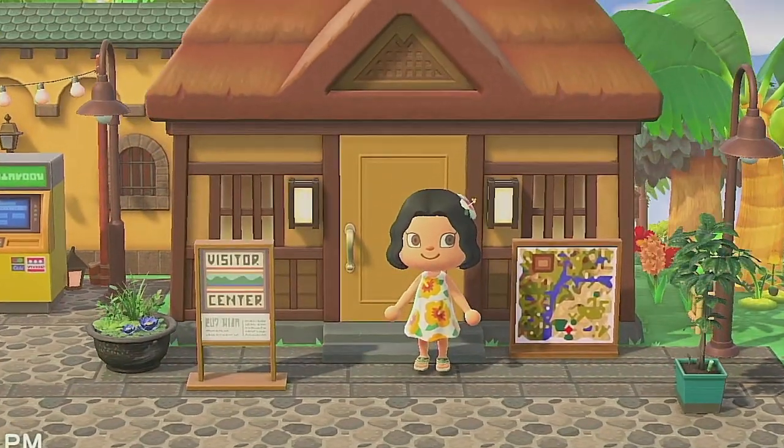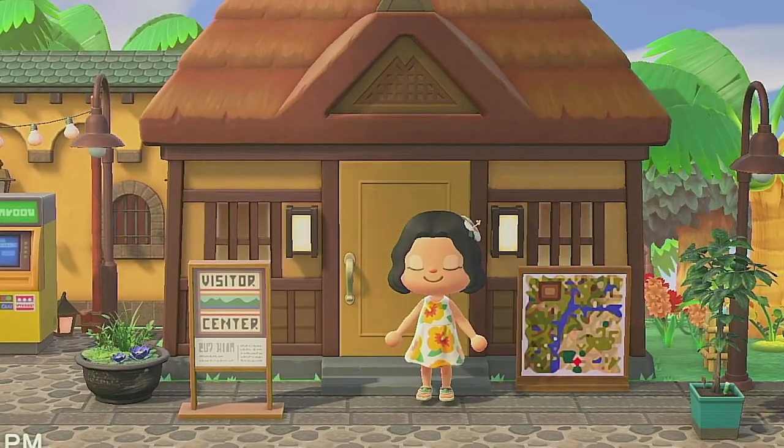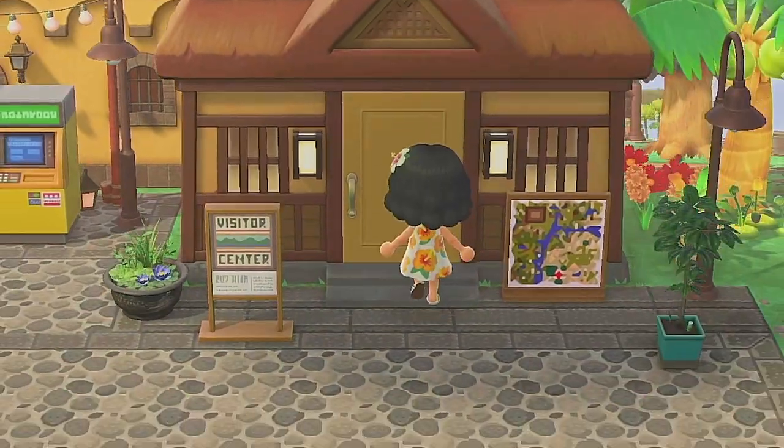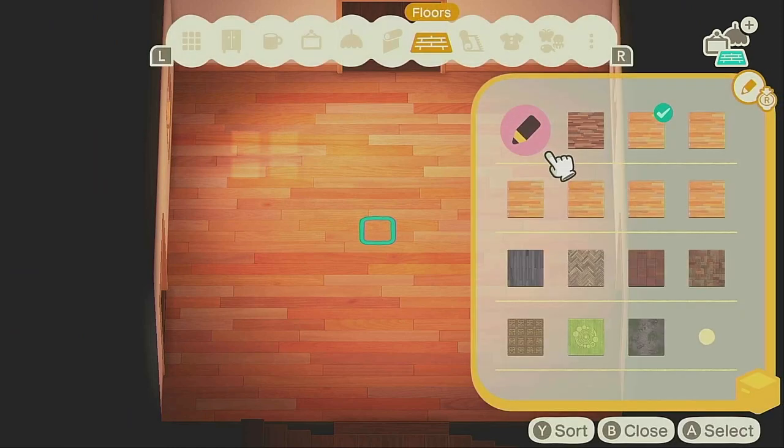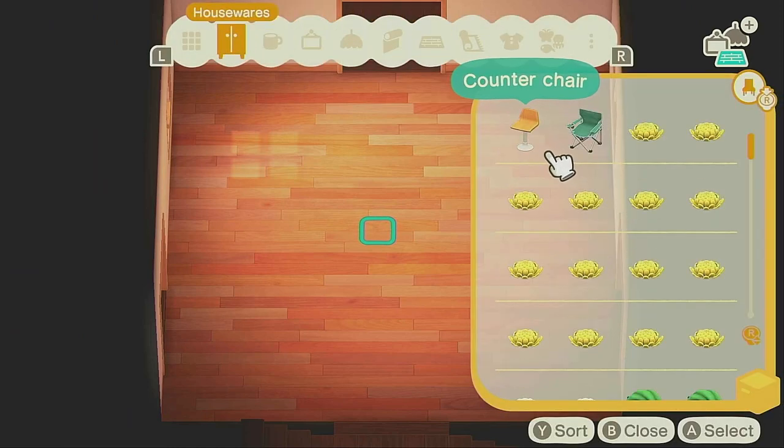Working on the inside of your houses can add a ton to the islands that you're working on. For example, I was watching a tour that I did of Honeyland Horizons Island and she did a really good job of reducing the spaces that she was using inside by creating barriers.